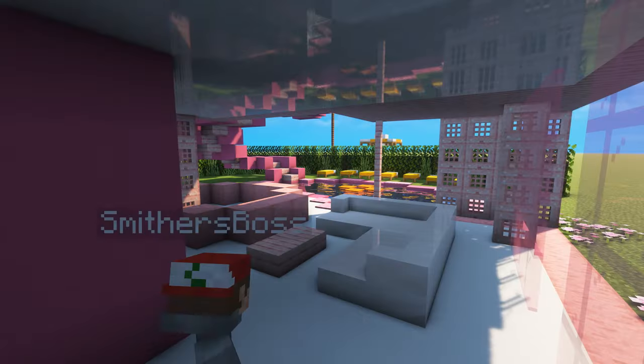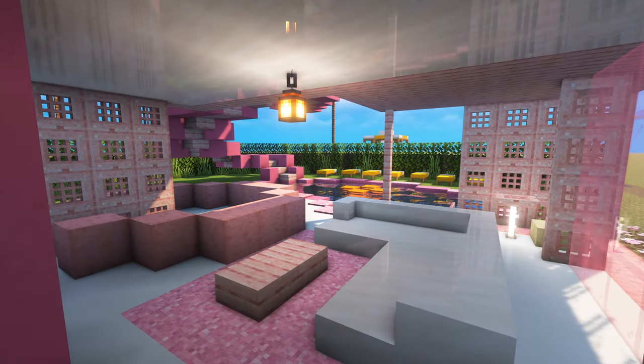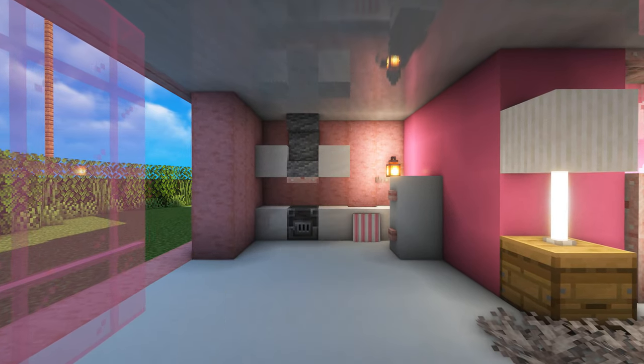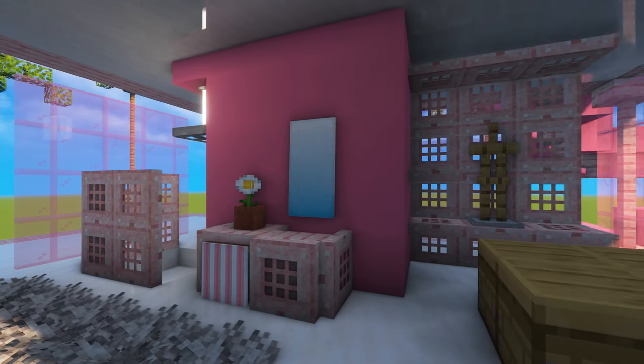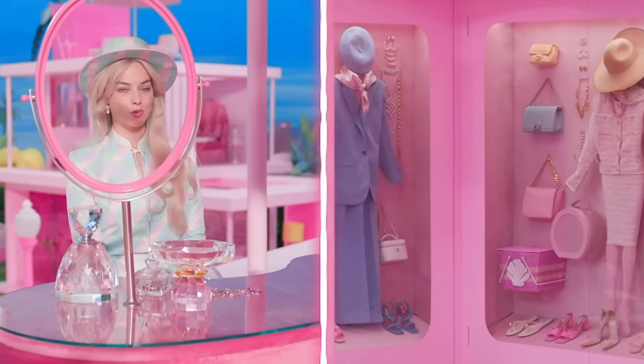Finally, it was time for the interior. Starting with the ground floor, there is a living area with couches, tables, and a circle bar. I also added a kitchen to the left side of the build, and you can't really get a good look at this side of the house on Architectural Digest. On the second floor, Barbie has her shower, and her walk-in closet where she gets dressed, which houses the variety of outfits that she has.